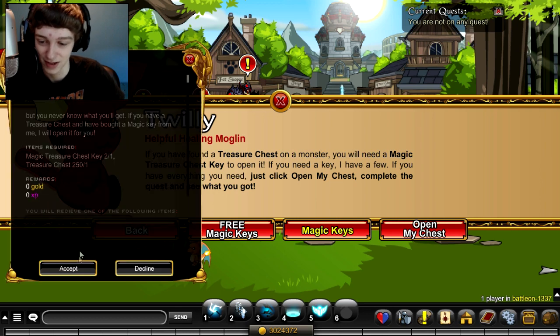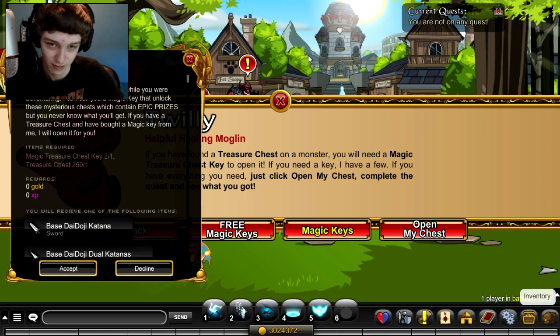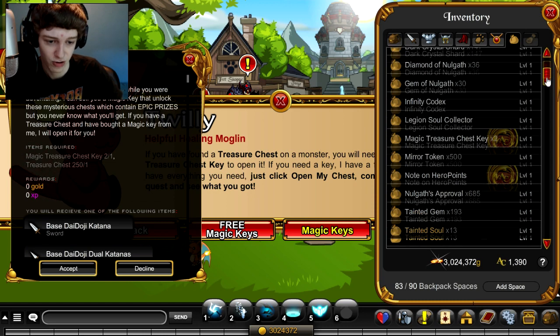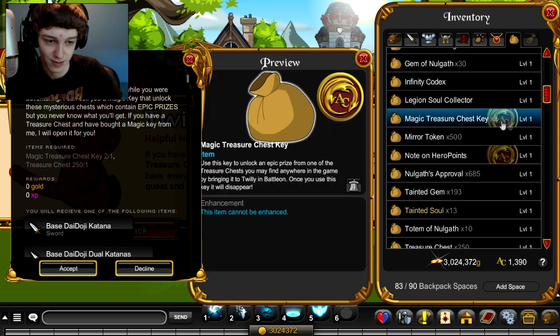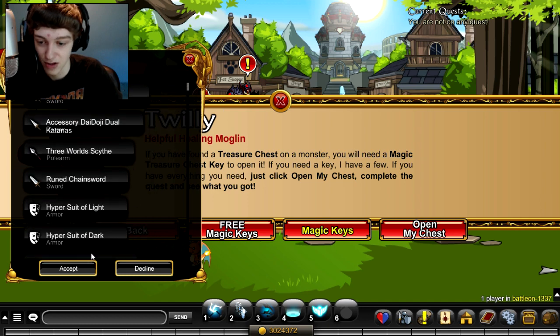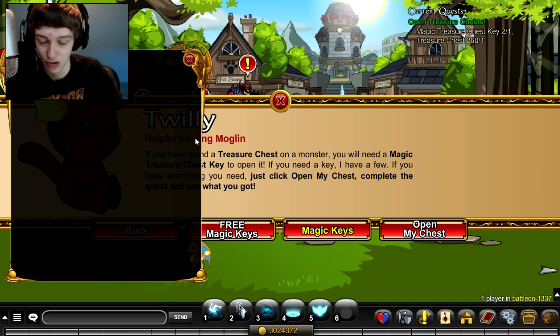But you can open your chest once you do have those two free keys. You can actually sell them for 25 or 50 ACs each, so if you need a few ACs for that one item you want, you can do that. They put them in your inventory — you can put them in your bank if you want to save up the keys for one big opening spree, or you could spend them every month like I do.